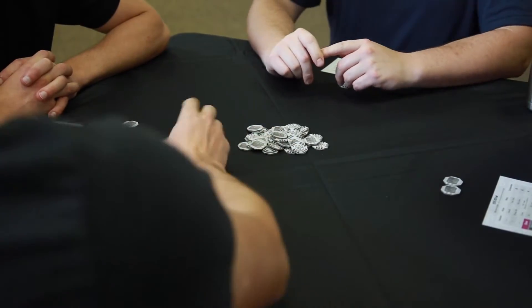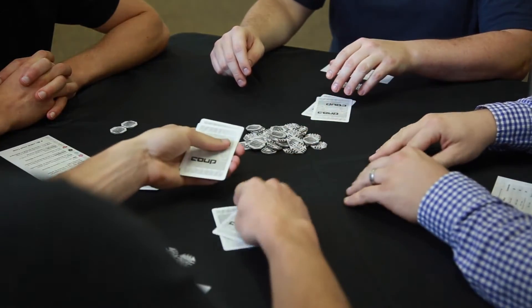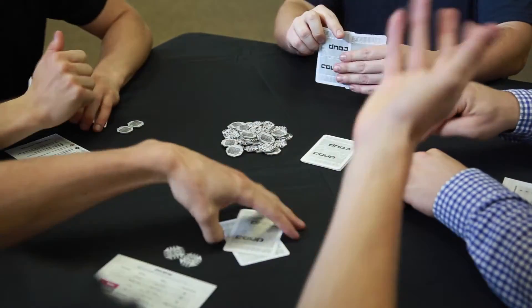Begin the game by dealing each player 2 cards. These are called your influence cards, but for the purposes of this video, we'll just call them your character ability slash life point cards. Also remember to deal each player 2 coins to begin the game.